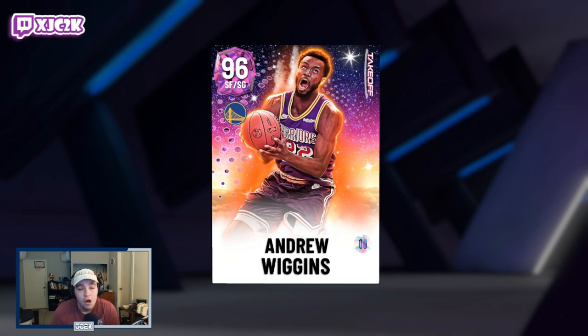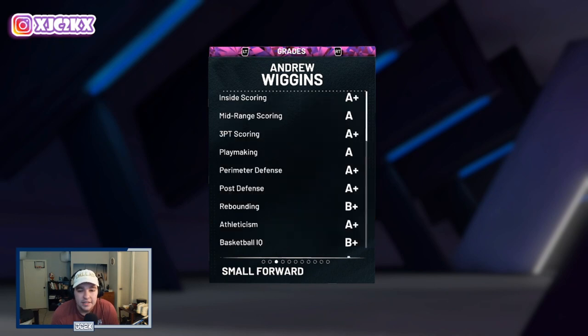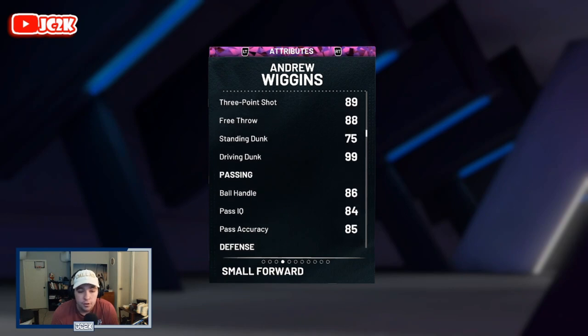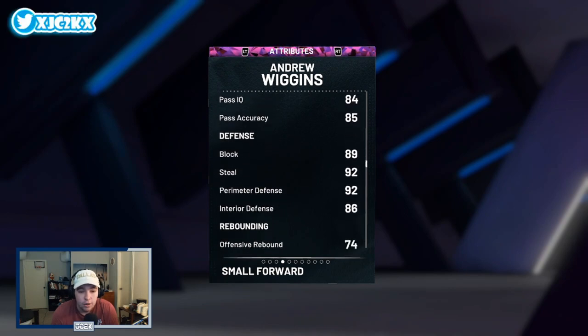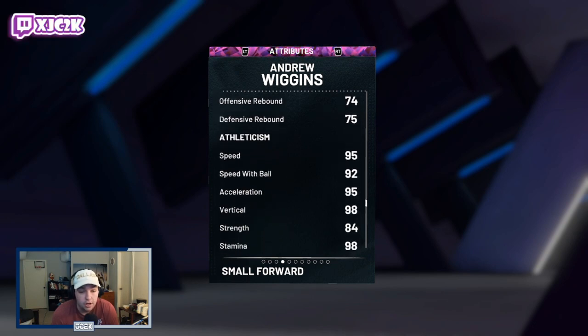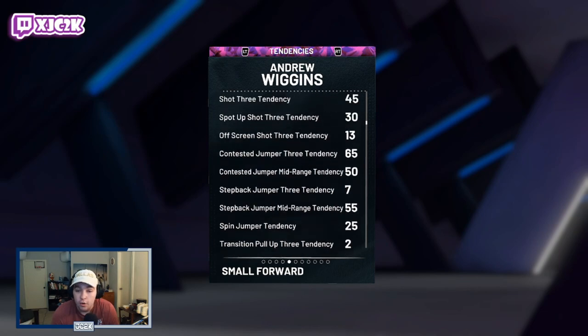Wiggins is always a top budget card in my team, so I'm excited to use this card. He's a 6-foot-8 shooting guard or small forward option — I've been playing him at shooting guard. He comes with 99 offense and defense, a 94 driving layup, 94 close shot, 94 mid-range, 89 three-pointer, 99 driving dunk, 86 ball handle, 89 block, 86 interior, 92 perimeter defense, and 95 speed.